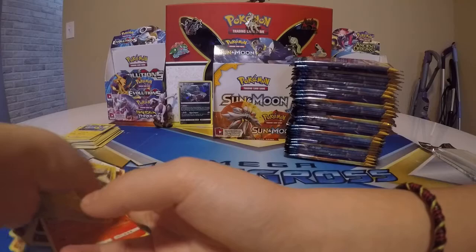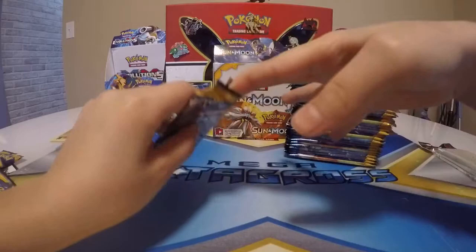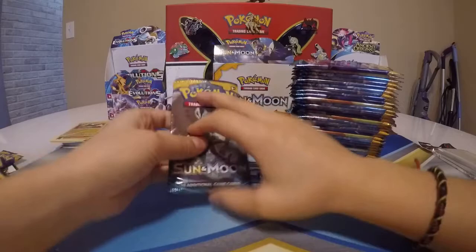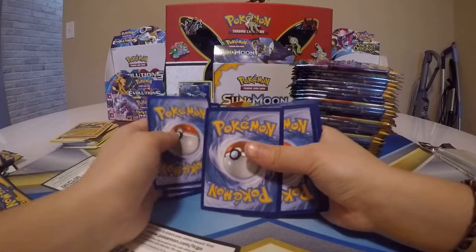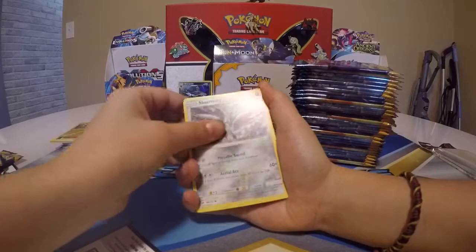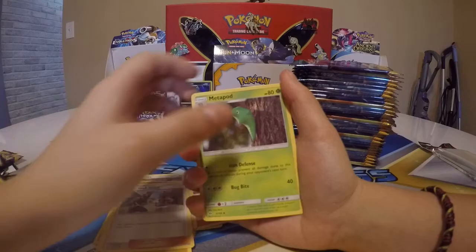Not off to a great start at all. Decidueye pack. Code — three, four, one, two. Got a Skarmory, Poliwag, Sandygast, Eevee, Crabrawler, Team Skull Grunt, Metapod, Great Ball reverse holo — and Solgaleo GX! I need to cut these sleeves for this one.